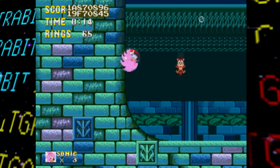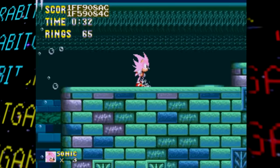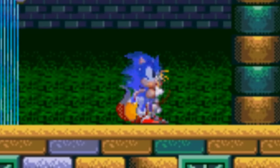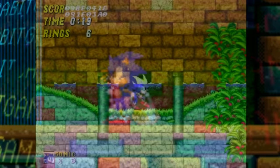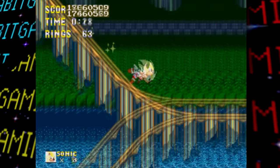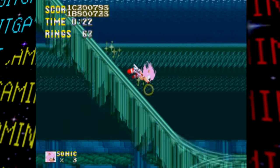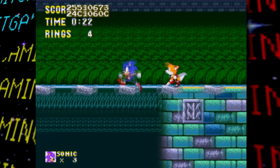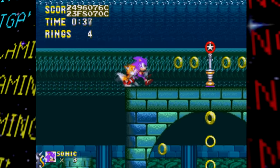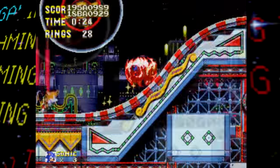That said, there is a unique theme meant for Super Sonic left unused in the build. Apparently due to an issue with Sonic's color palette, it will glitch out after the Super Sonic transformation wears off. This is very apparent in underwater segments — just like the Sonic 2 prototypes, Super Sonic's color palette messes up underwater, turning pink, and when the power wears off, normal Sonic appears in a shade of magenta.